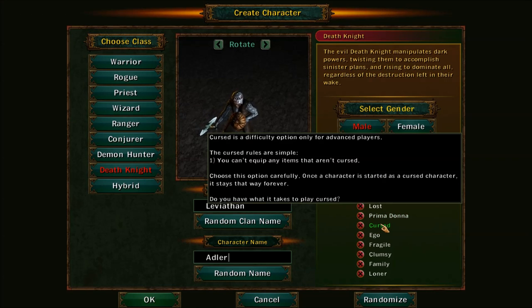Cursed: you cannot equip any items that are not cursed, and I think you yourself are cursed as well. Basically what a cursed item is — it lowers all the stats needed to use it by 25%.